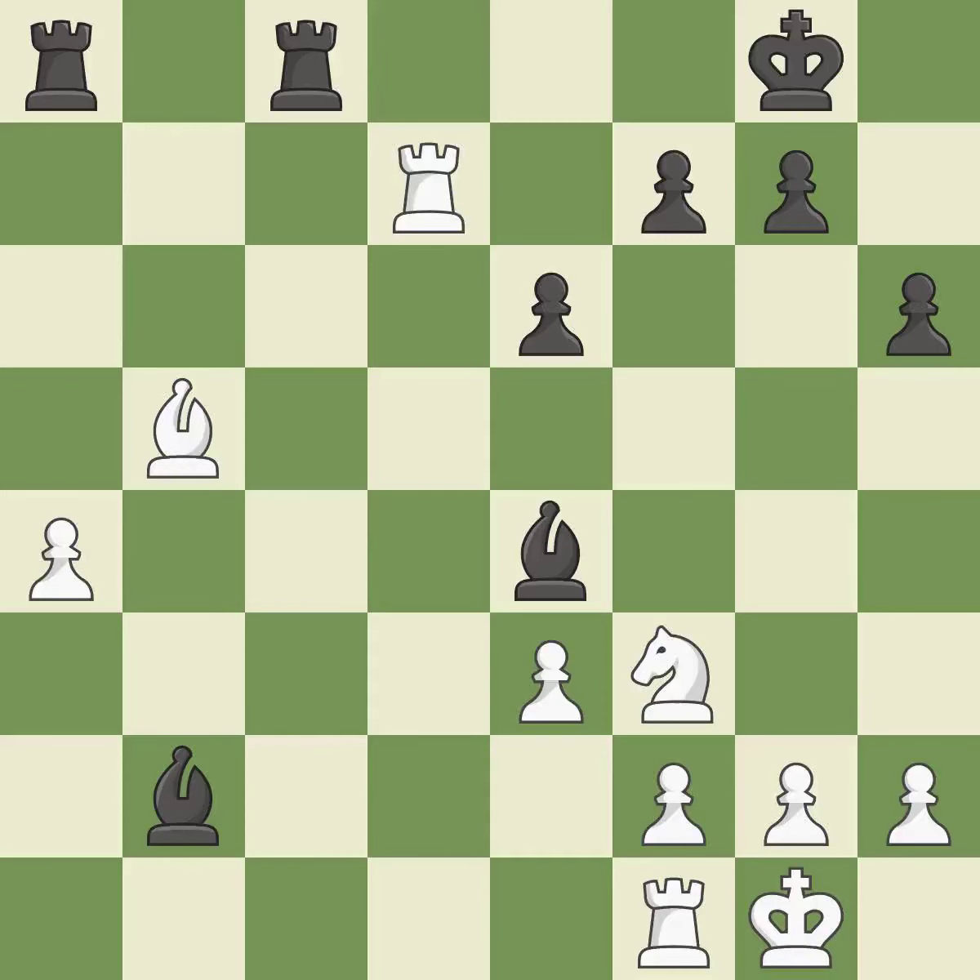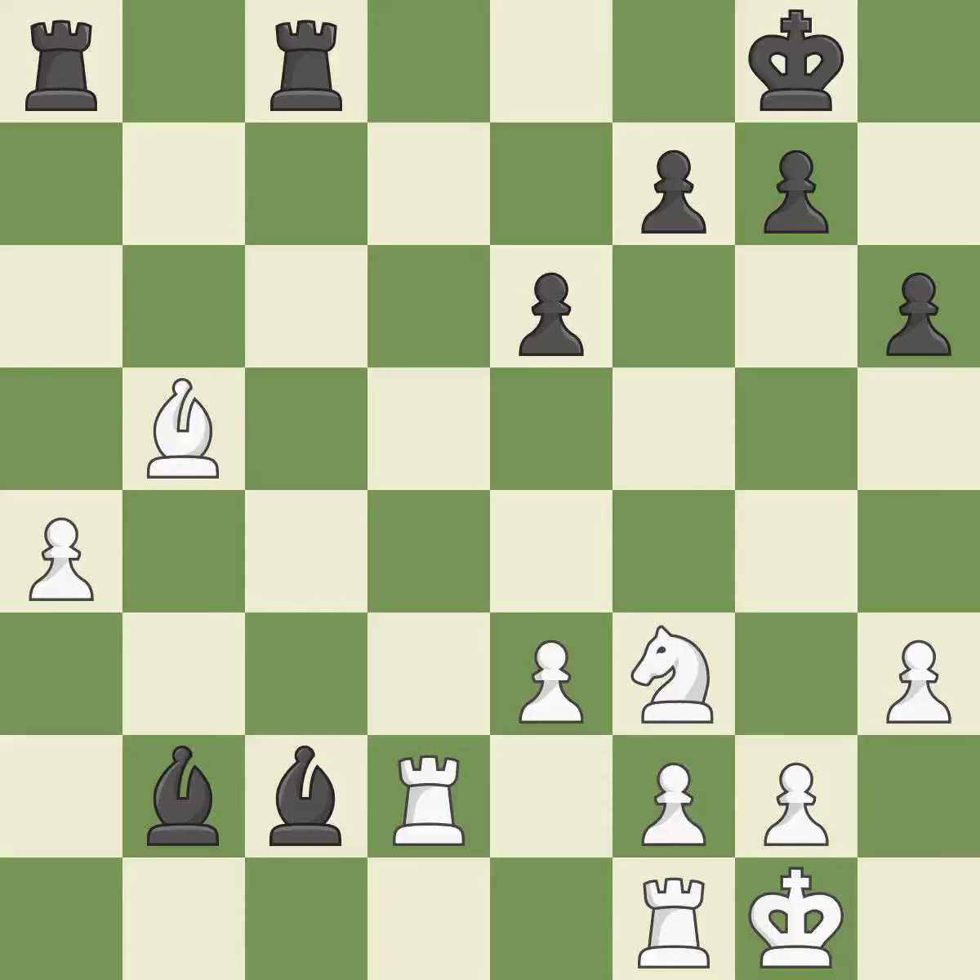The bishop is now in a secure position. This defends a vulnerable pawn by pinning one of its attackers. This threatens to win a bishop. Only one move worked there, and this wasn't it. This overlooks an opportunity to increase a bishop's scope by moving it to a better square — it is a mistake. This misses a better way to win a tempo by threatening a bishop. This allows the opponent to win a tempo by threatening a rook — it is a miss.